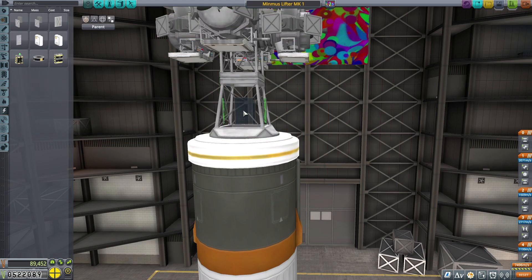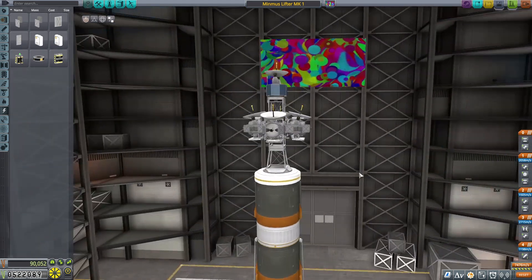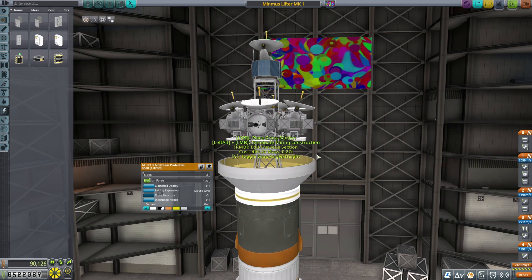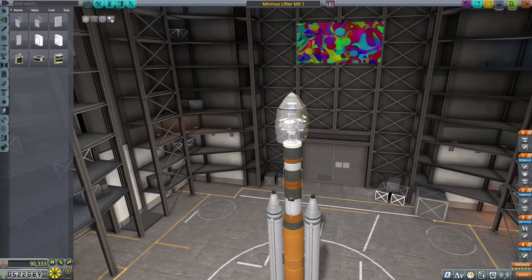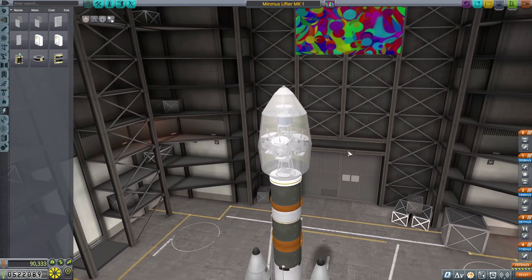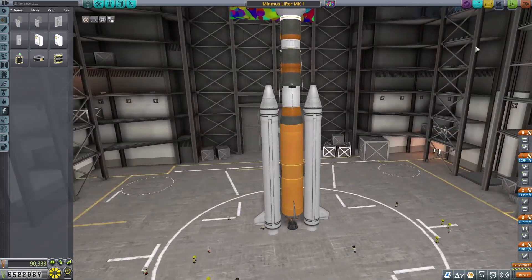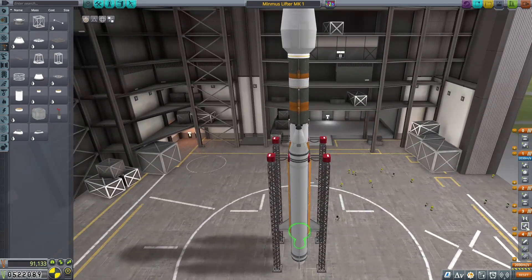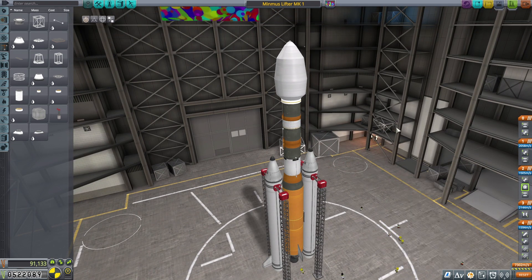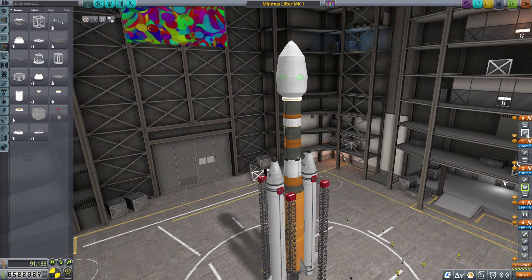We're going to attach some solar panels to this rig so that we can maintain power, then cover everything up in a fairing. This is going to be a remote mission. We have 7,372 meters per second of delta-V. Of course, as we get into space and shed some of this weight, that will counteract itself a little bit more.